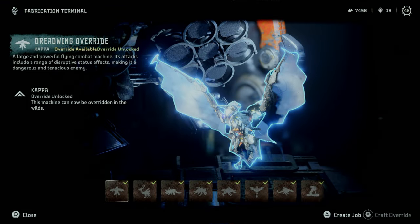The Dreadwing can be overridden once completing Cauldron Kappa and obtaining its overrides. The Dreadwing override will initially come corrupted, so you will have to obtain some resources in order to craft the uncorrupted override.